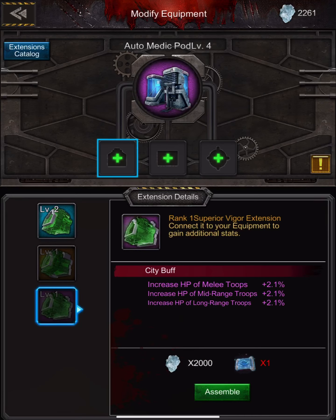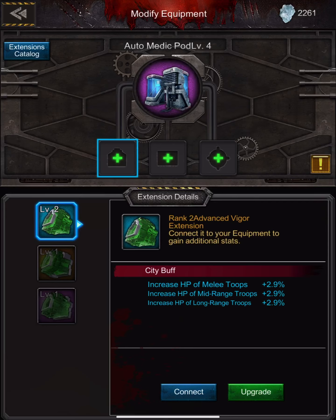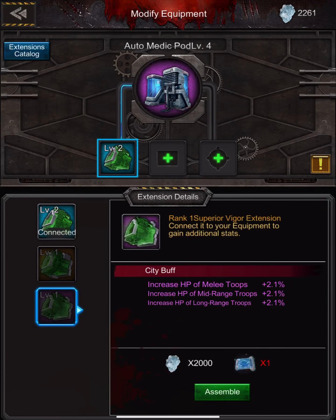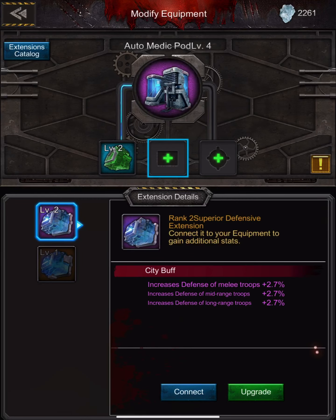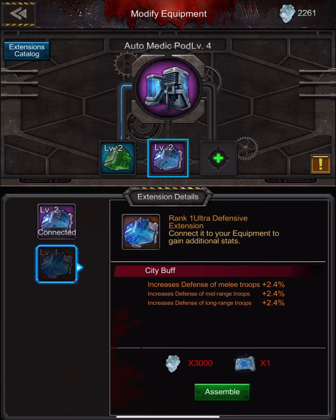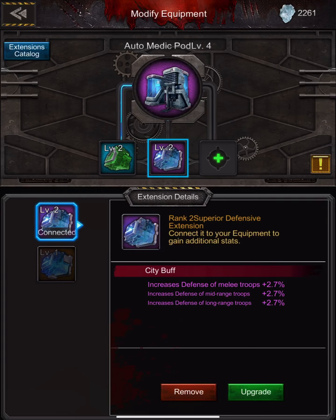Let's hit Modify. I already have a blue one. I'm going to go ahead and connect that. If I had the purple or orange blueprint and enough extension components — which I clearly do not — I could create that. These first two are both Type A. I had a purple one which was awesome; I don't have an orange yet. Even at level 41 and main hall level 27, I do not have an orange extension add-on yet.